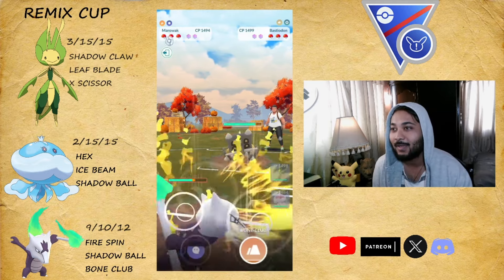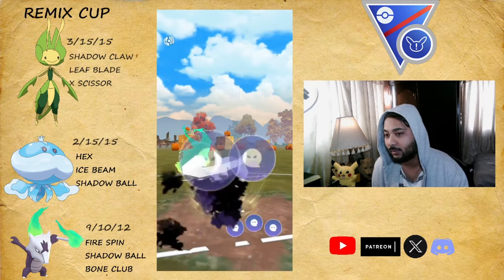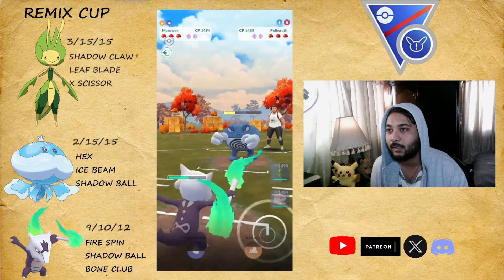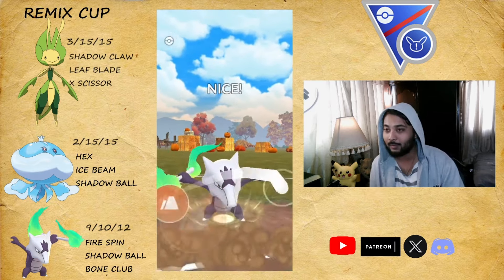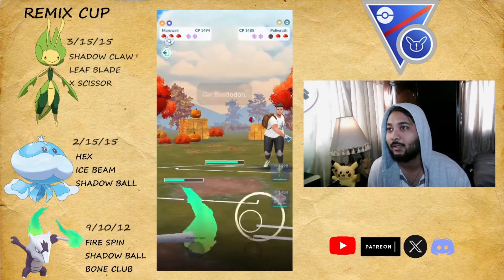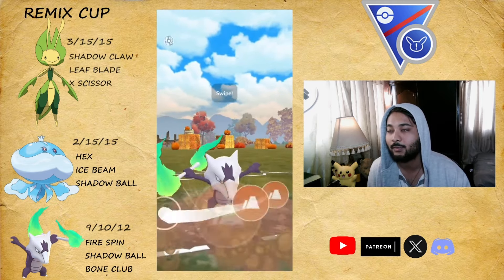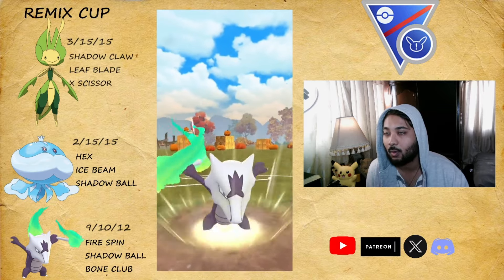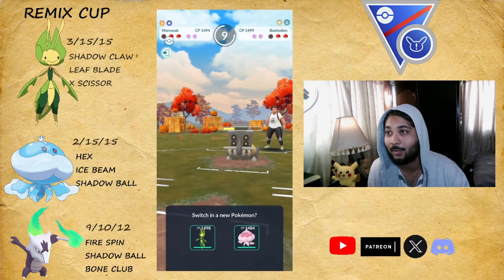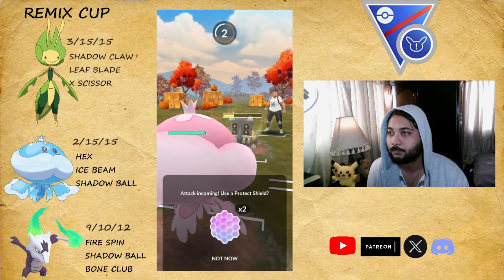Moving on to the second battle — it's Bastiodon again! When I decided to run this team, it's Bastiodon everywhere. They come in with a Water-type but it's not a pure Water lead — it has Counter as the fast move. They took the Shadow Ball, we go for Bone Club giving them no chance, and they don't shield — it goes down. They come back with their Bastiodon. Look at what Alolan Marowak is doing: took down one whole Pokémon and more than half of Bastiodon's health already.